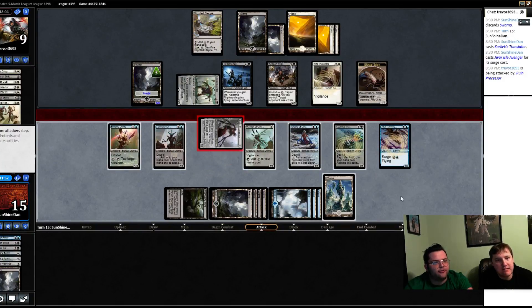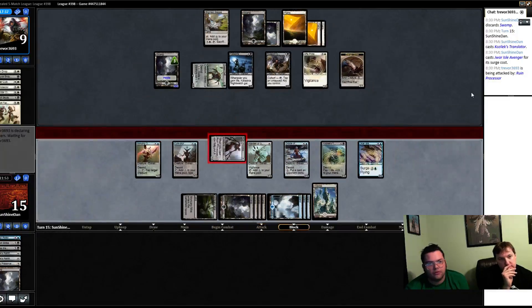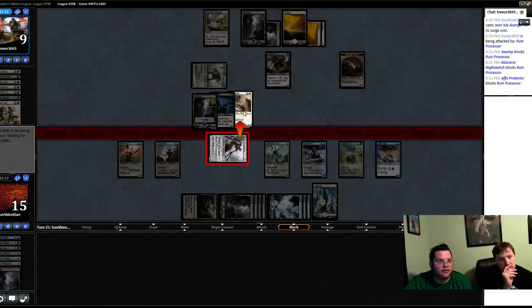Our three-five can block their four-five and we've got two three-fives to double block and kill it. If I were them I would probably just block with the scion — or take it and immediately sack to gain 12 life, because they might be able to race at that point. I would probably just block with the scion, sack it, and use Blight and Step. All right, we definitely want to kill the four-five first, so put that first.